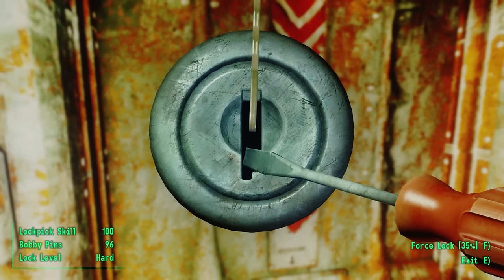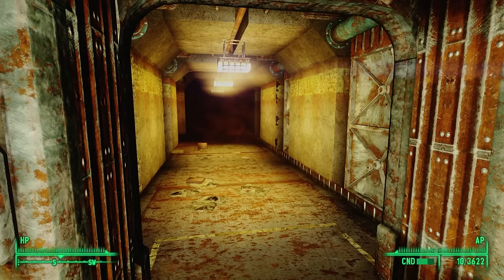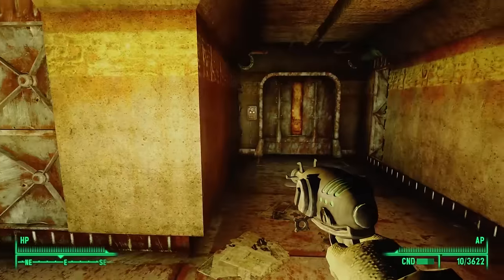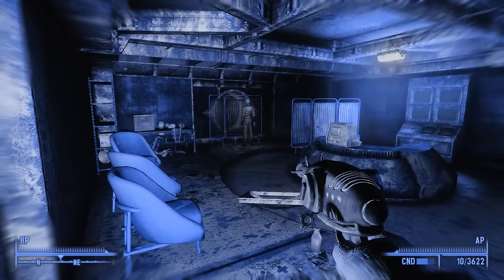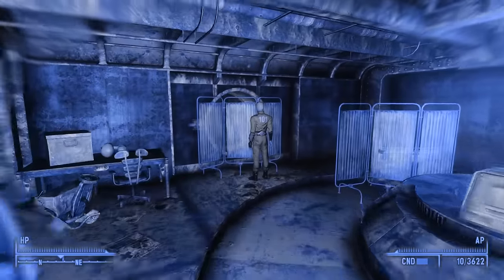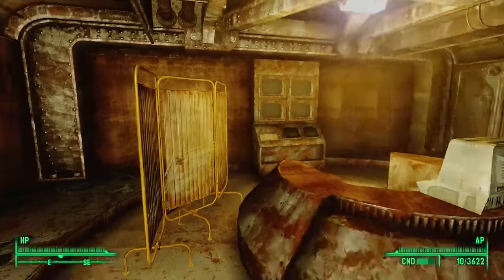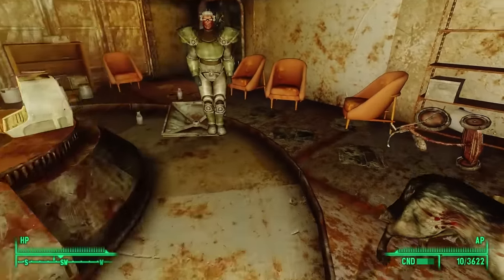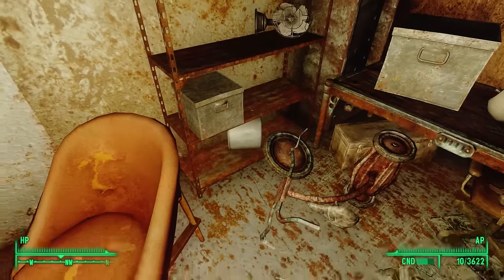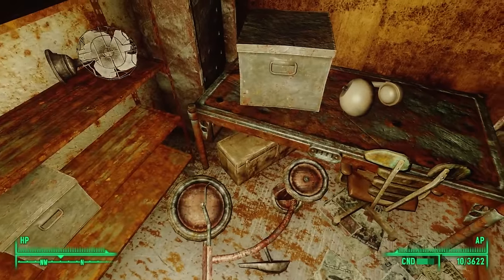After solving the door puzzle — or picking it with 100 lockpicking — the door opens leading to another yellow-striped hallway. The hallway turns left, or we can open a door to the overseer's office. But — the overseer's still alive? Wait, that vault suit says 101. Alphonse? That was Alphonse Almodovar — the overseer we grew up with in Vault 101, the father of our best childhood friend Amata — a man we possibly killed depending on how we chose to escape Vault 101. This vault is messing with our heads.